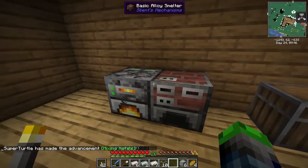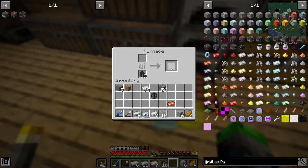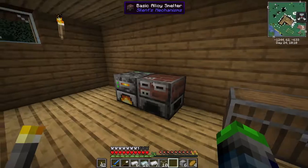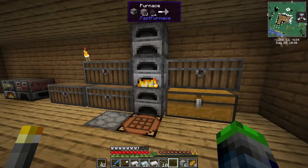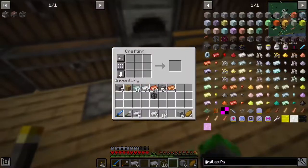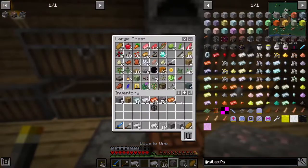We got it over here — mixing metals — look at that, we got power, beautiful! Now for the basic crusher we need bronze, which means copper and tin. We have one copper and some more tin. What's the conversion ratio — three to one? We actually have enough copper. Now let's also smelt some proper iron.